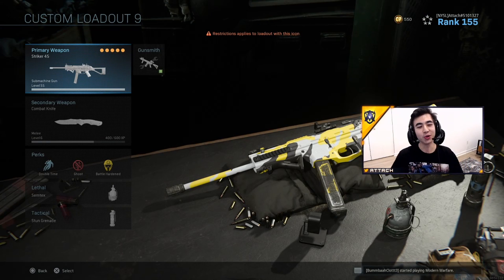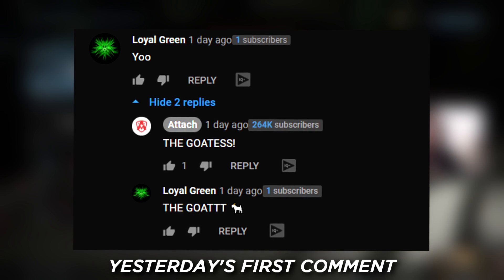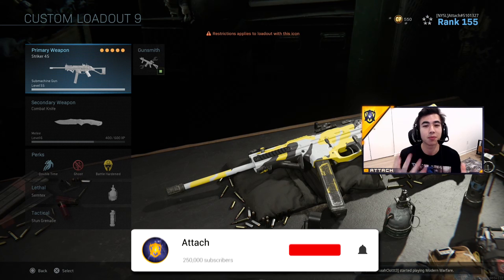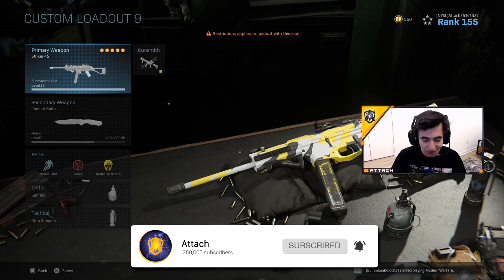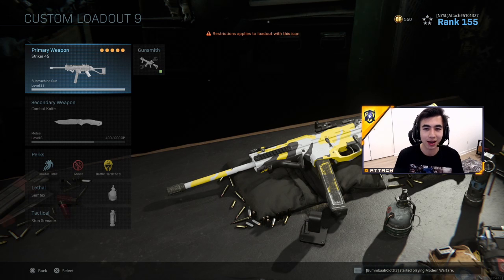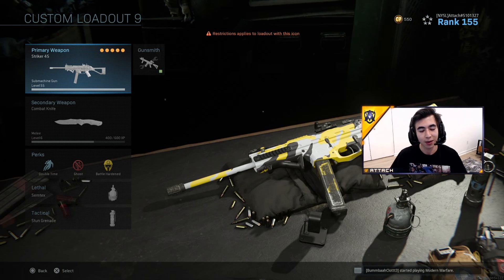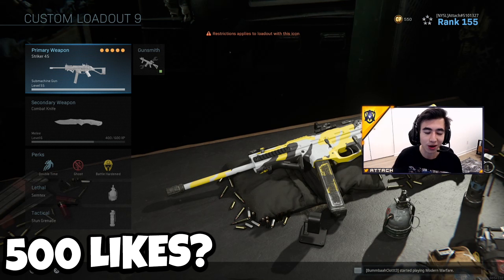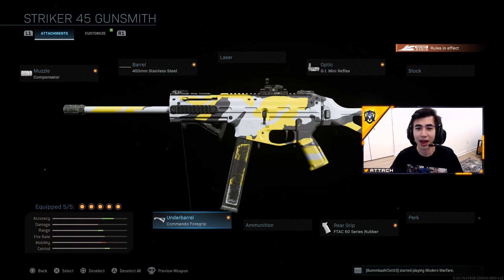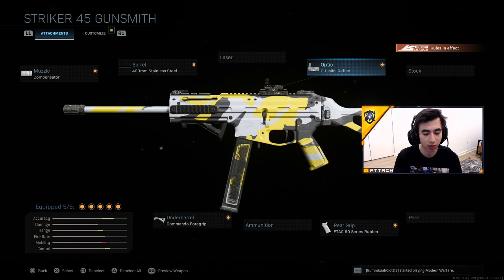What is going on everyone, welcome to a brand new video! Today we'll be using this beautiful Striker 45 in the CDL playlist. This gun has absolutely zero recoil, and I will be showing you what I'm using on this weapon. Make sure to hit that sub button to join — we are growing rapidly every single day. Here's what I'm using: compensator, 400mm stainless steel barrel, commando foregrip, FTAC 60 series rubber, and the DGM reflex sight.